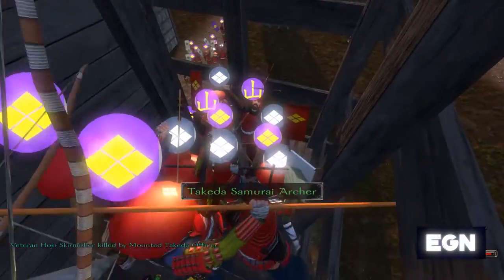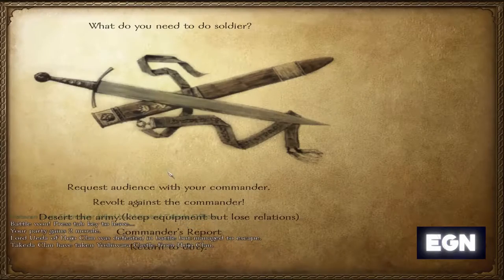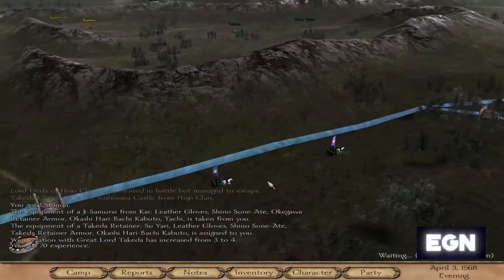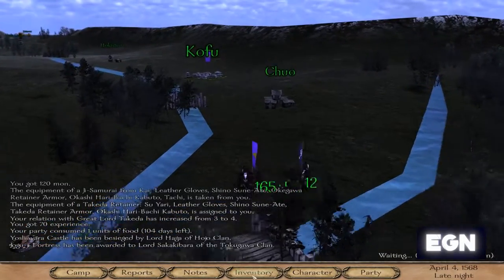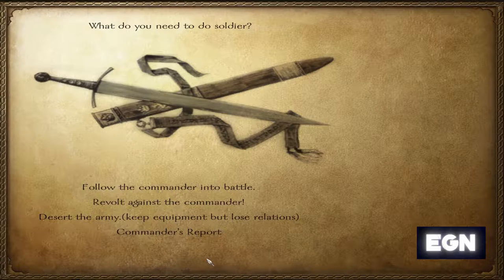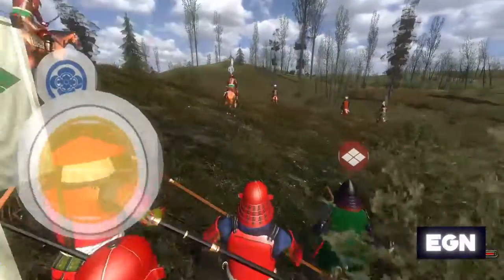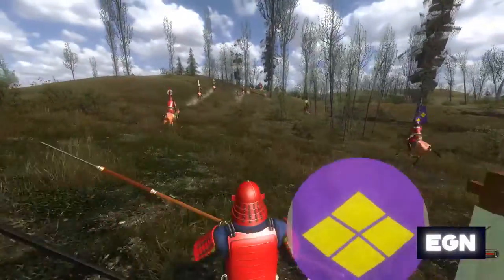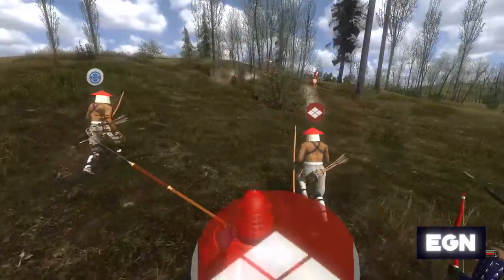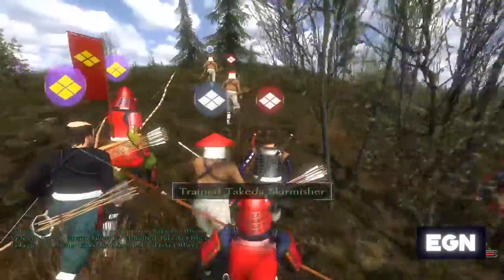The siege of Yoshiwara Castle has gone very well — we managed to take out all of the enemy, although they only had around 50 guys so it wasn't the hardest. We've managed to increase our standing and Takeda Shingen has decided to promote us. Unfortunately, we did lose Yoshiwara Castle very quickly after — it seems troops weren't left in it, allowing the Imagawa to come back and take it. So we are now attempting to retake it and hopefully hold on to it this time.